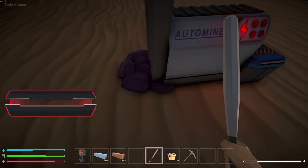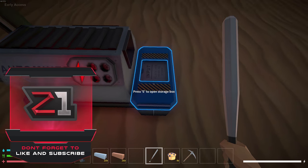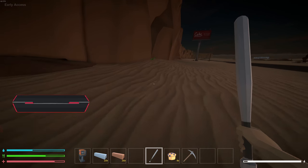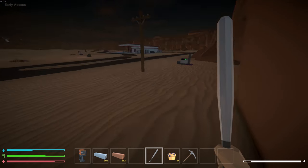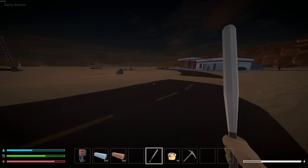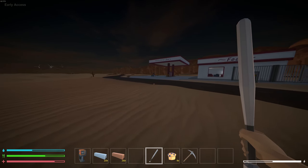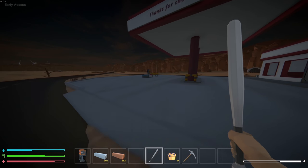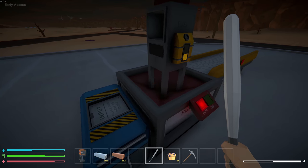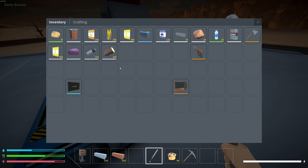There was an update and they added some things. One of them was lithium — we now have a box of lithium, which is required for crafting batteries and things. We also got oil now. The smelter actually requires a type of fuel, and it no longer takes batteries.